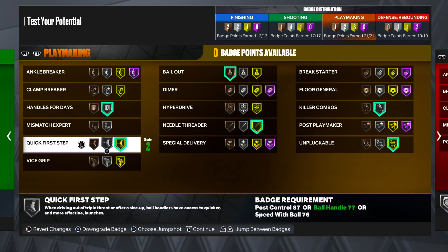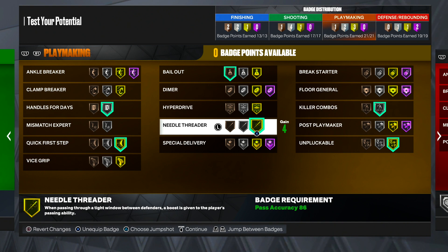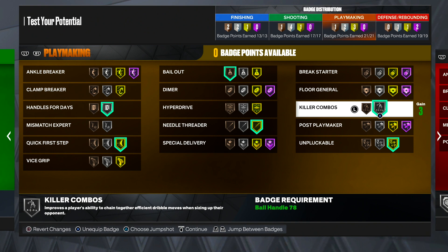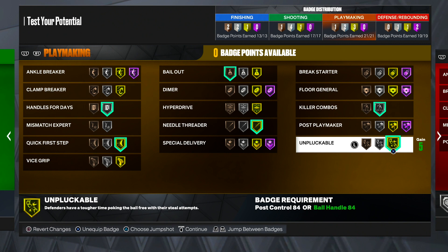For playmaking badges: handle for days on silver, quick first step on gold, needle threader on gold — with an 86 pass accuracy that's basically bullet passer hall of fame with needle threader gold, which is insane. Bailout on bronze — with our high pass accuracy, we can throw those bailouts and our teammate will catch it like a normal pass, and your player is going to throw it really quick to them too. So if I regret a shot and pass it to my teammate, I'm throwing a bullet to him. Killer combos on silver — that's quick chain from last year, so we dribble quicker and combo up faster. And unpluckable on gold, because steals are out of this world and we don't want the ball stolen from us.